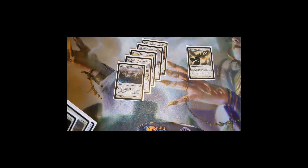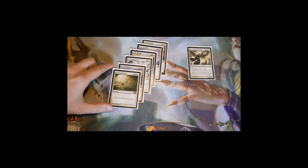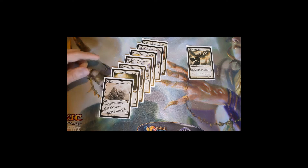Fated Retribution: if you cast it at sorcery speed you get a scry 2, or you can cast it at instant speed if you have to. Planar Cleansing destroys all non-land permanents — planeswalkers, creatures, artifacts, enchantments — just get rid of everything off the board, another way to deal with those pesky planeswalkers. Decrepit's Wrath again destroys all creatures and they can't be regenerated, and if you have seven or more cards in your graveyard you get two white spirit tokens as a bonus.